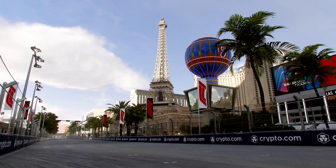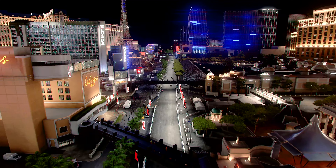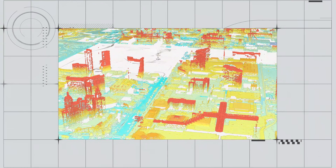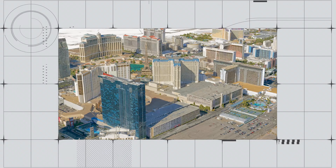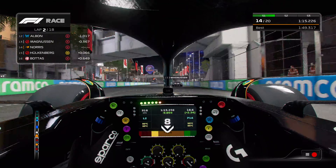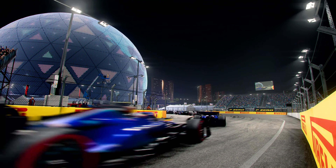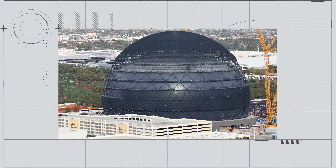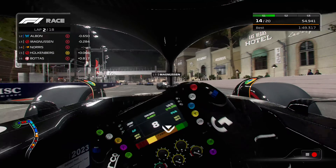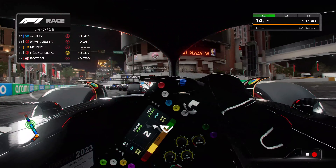Two brand new circuits arrive in F1 23: Las Vegas and LaSalle. The highly anticipated Las Vegas circuit has been built from the ground up in F1 23, and the game will be the first chance for fans and F1 drivers themselves to experience the track ahead of the race. In-game, the track will be as accurate as possible, designed from thousands of reference photos from around Las Vegas, with a huge amount of photogrammetry data acquired from the Vegas Strip for ultimate authenticity.